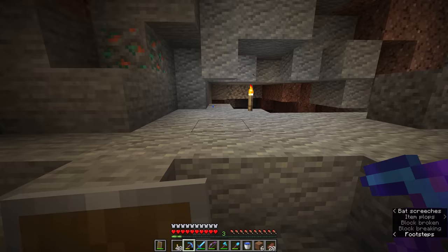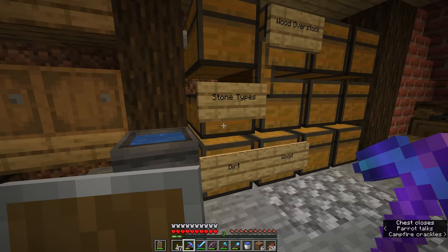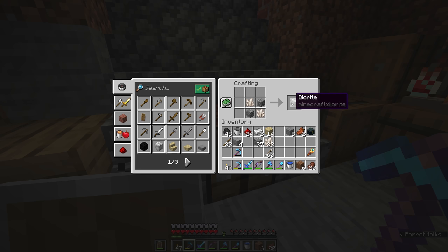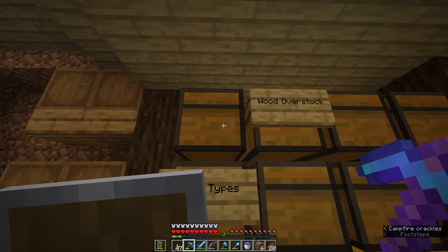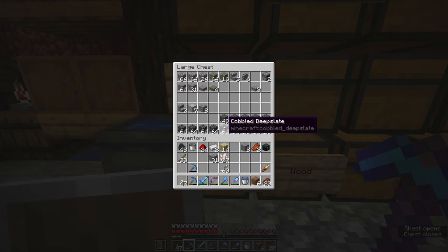Now that we have a renewable supply of cobblestone, did you know you can actually craft andesite, diorite, and granite? You can do that through different combinations of cobblestone and quartz, which we've been obtaining from the nether in small quantities — and you can also obtain quartz from bartering with piglins, making it renewable. Combining cobblestone and quartz in a two-by-two gives you two blocks of diorite; combining diorite with cobblestone makes andesite; and combining diorite with more quartz gives you granite.